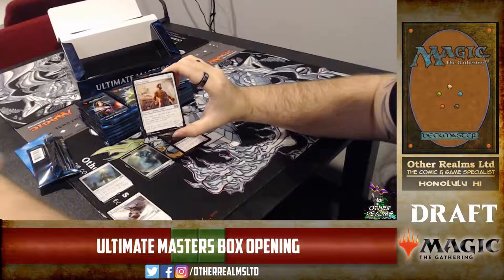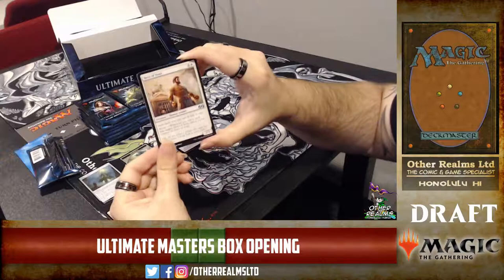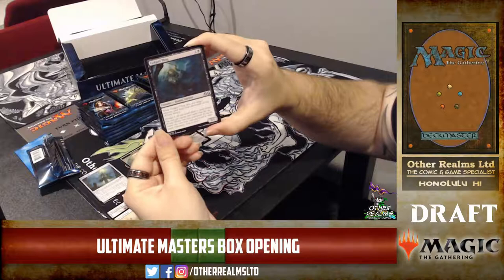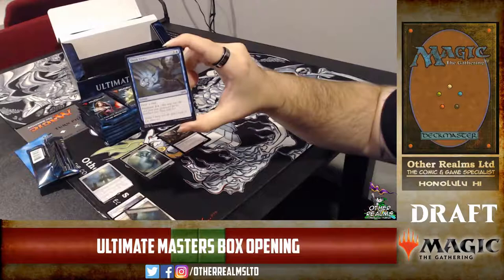This is Hero of Iroas — it was a rare back in the Theros block. It's a key card for any of the white heroic deck archetypes for draft and sealed, especially strong in green-white or red-white heroic. Golgari Thug is an important card we see in Modern for dredge — a very valuable card. To see it being reprinted at uncommon is pretty awesome.